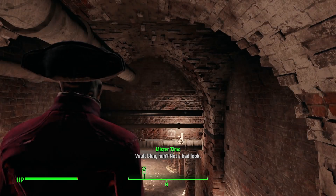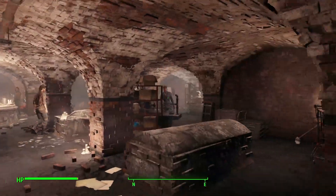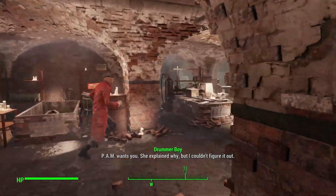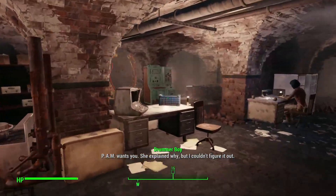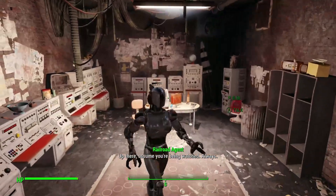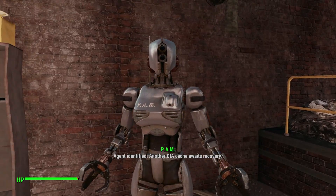All right, now to the meat of the episode — I'm sure you guys want me to do something. We're going to go back to the Railroad HQ and hopefully we're going to get another jackpot quest from Pam. Pam! How many times can I make that office joke before it gets old?